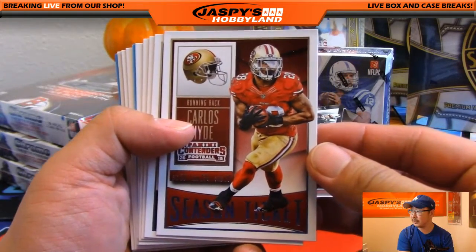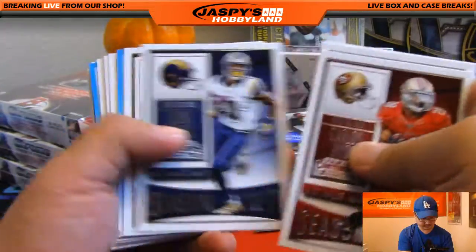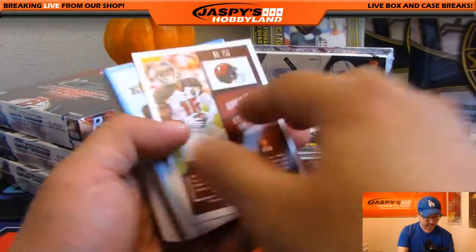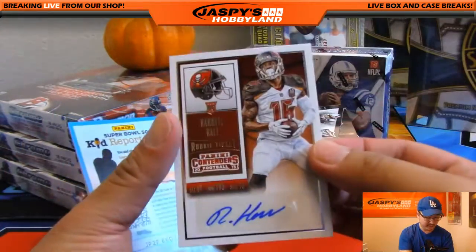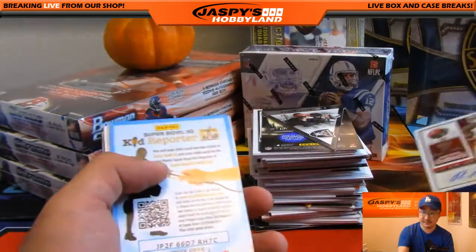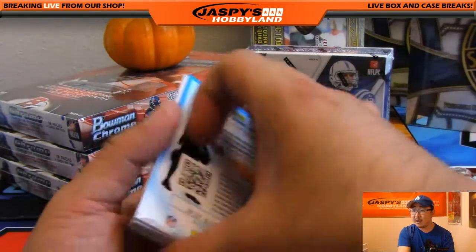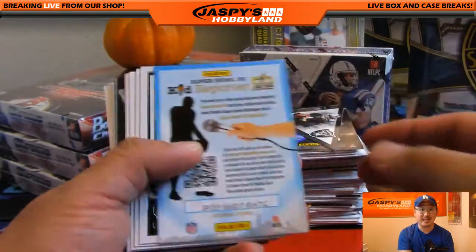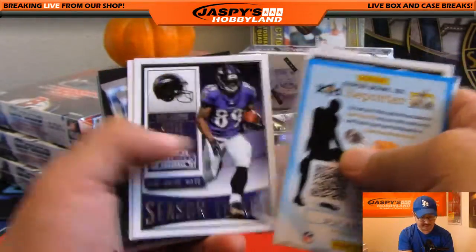I'm going to lead off with some Carlos Hyde right there. Ronell Hall is our first auto for the Buccaneers — that'll go out to Vasilis. And Brandon Parrott saying those pennant cards are the contenders — it's a design they used back in 1996. He has an Andre Risen one — blast from the past.